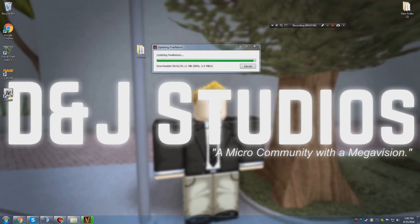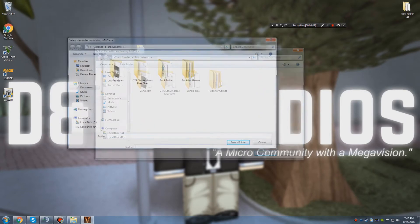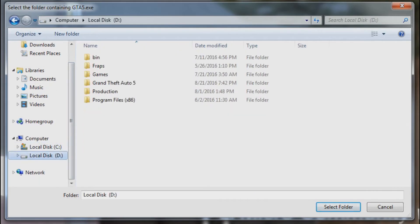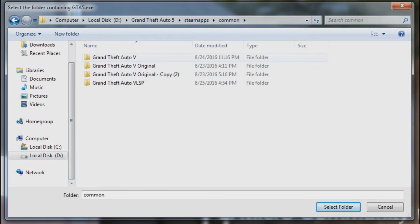Once it gets to that smooth part and starts downloading fast, when it hits 100% it's going to pop up a dialog saying 'Select the folder containing Grand Theft Auto 5 .exe.' You want to navigate to wherever you downloaded GTA5 — it should be in your Local Disk C or Local Disk D. For me it's D, but it might be E or F for you. Simply navigate to the folder where you have Grand Theft Auto 5.